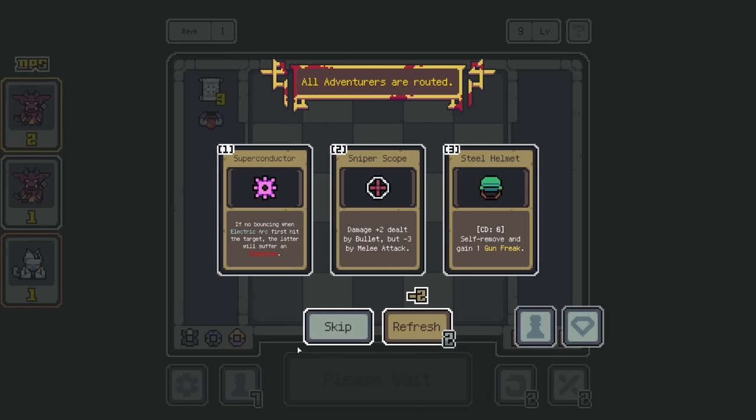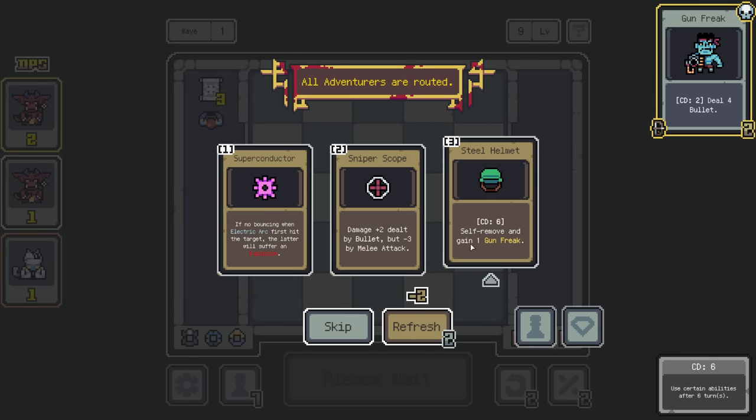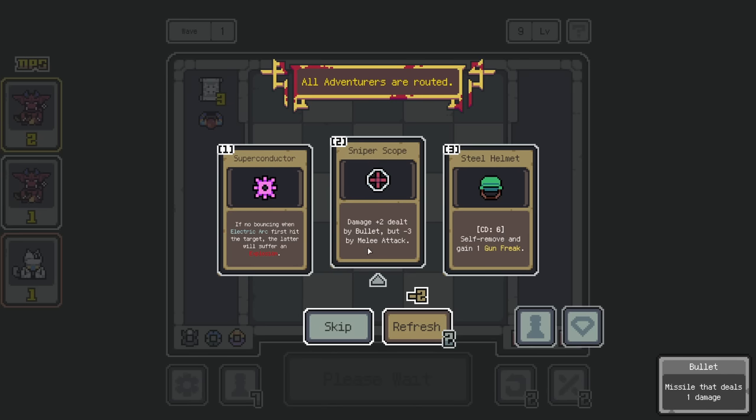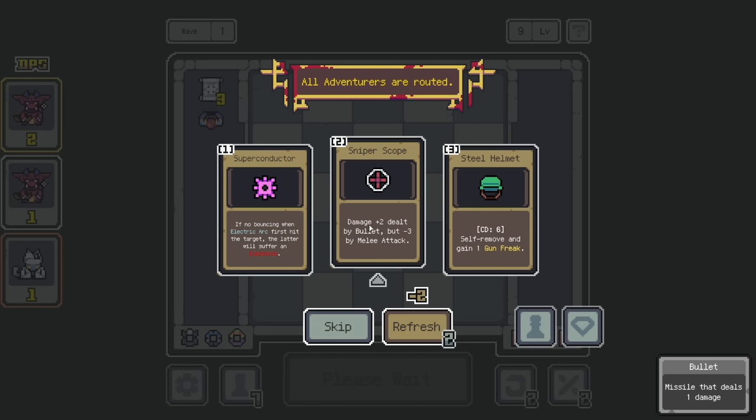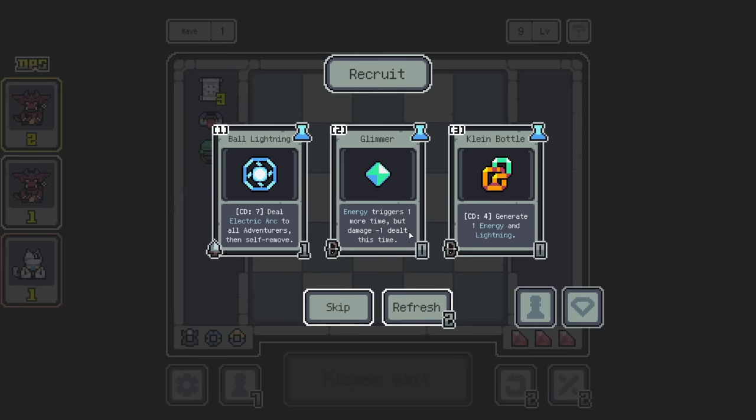Cut. Self-remove, gain a Gun Freak. I do want to do a Gun Freak run. Damage dealt plus 2 from bullet but minus 3 by melee attack — this is a low cooldown, low impact ability kind of as well. Deal 4 bullet, so it's every 2 turns do 4 damage, but it's kind of like doing 3 damage. Maybe we can upgrade the damage of bullet with something. I'll get Steel Helmet — I think it's fine.